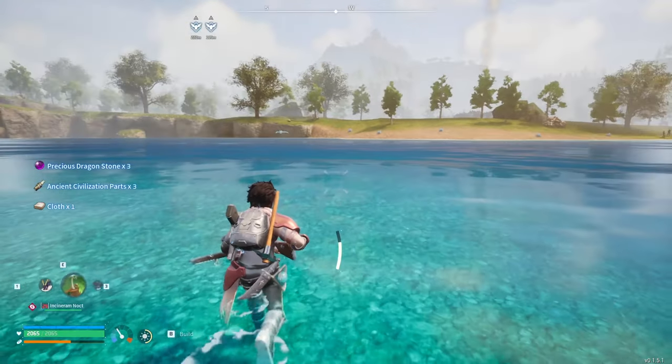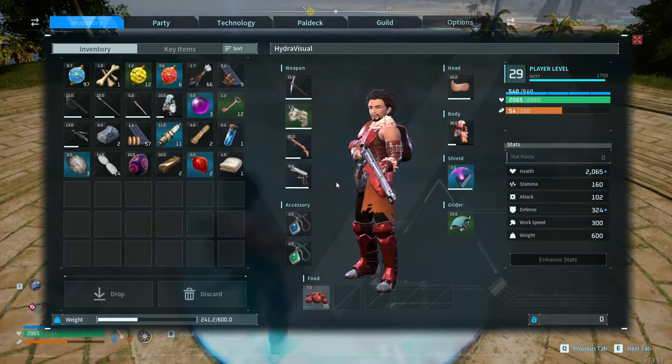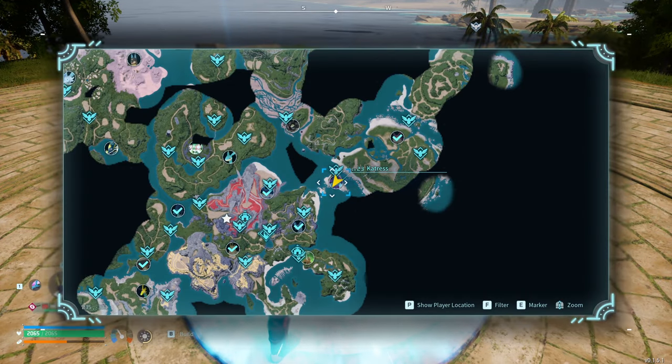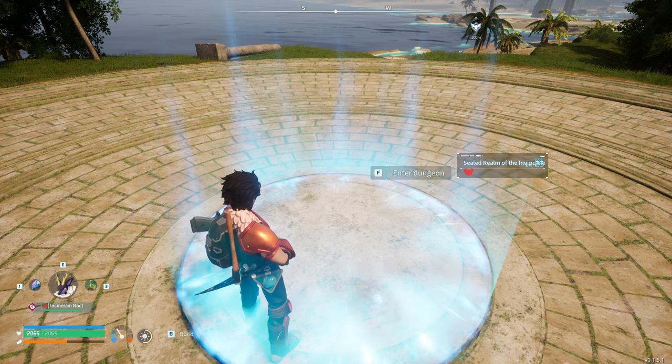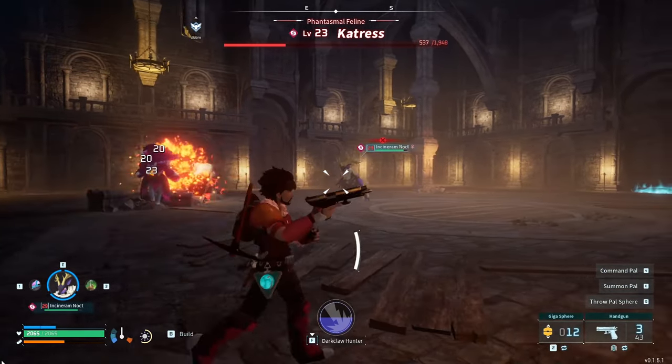Dragonstone — no idea what we use that for. Okay, let's enter the dungeon here. Actually, let's have a quick look at that. Catrus, level 23.